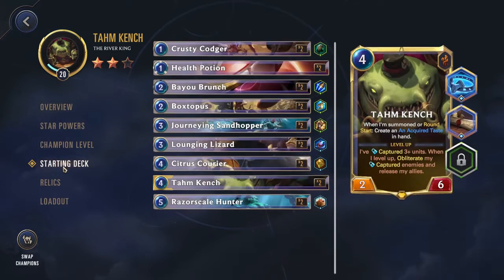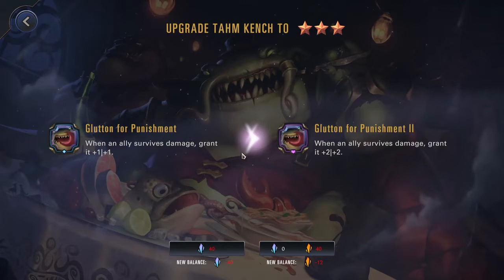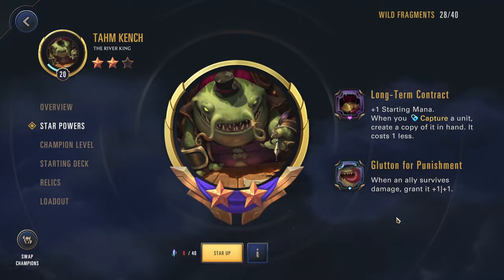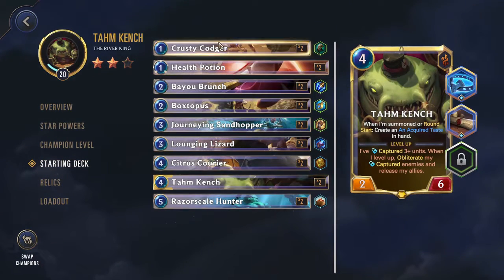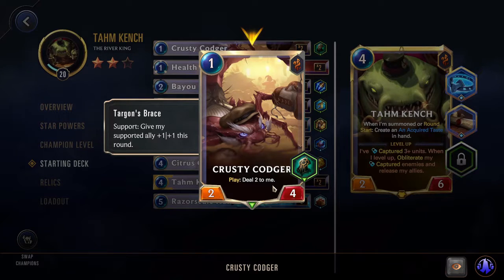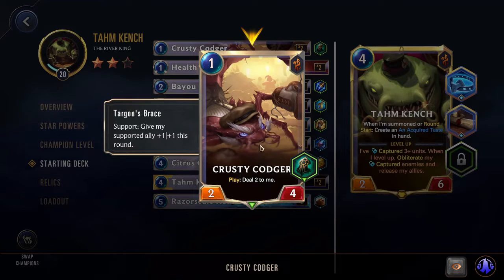Looking at his starting deck — and if I didn't mention the 3-star power, it's just when an ally survives damage, grant it +2/+2 instead of +1/+1, so that helps you get a lot bigger, a lot faster. You have the Krusty Codger: on play, deal 2 to me, which is actually a positive, because now when you play him he'll be a 3/3 at Rank 1 and then a 4/4 at Rank 3 with your star powers.